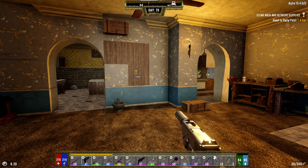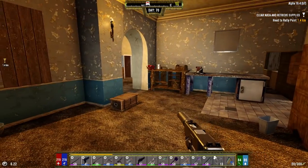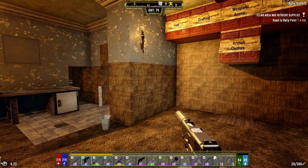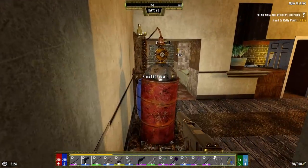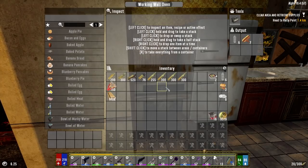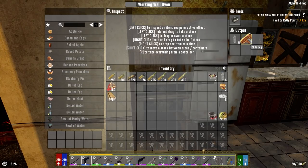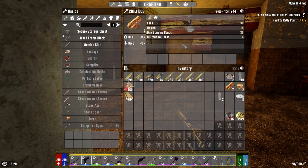Good morning and welcome back to the channel, everybody. My name is Cap. We're on day 70 of our Darkness Falls series. I didn't do much last night. I repaired a few of the tools that I had by combining some things on the tool bench. I made some food because I needed some food - I made some chili dogs. Chili dogs seem to be one of the better foods: 30 food, 10 health, 30 stamina bonus. Helps out with the wellness.